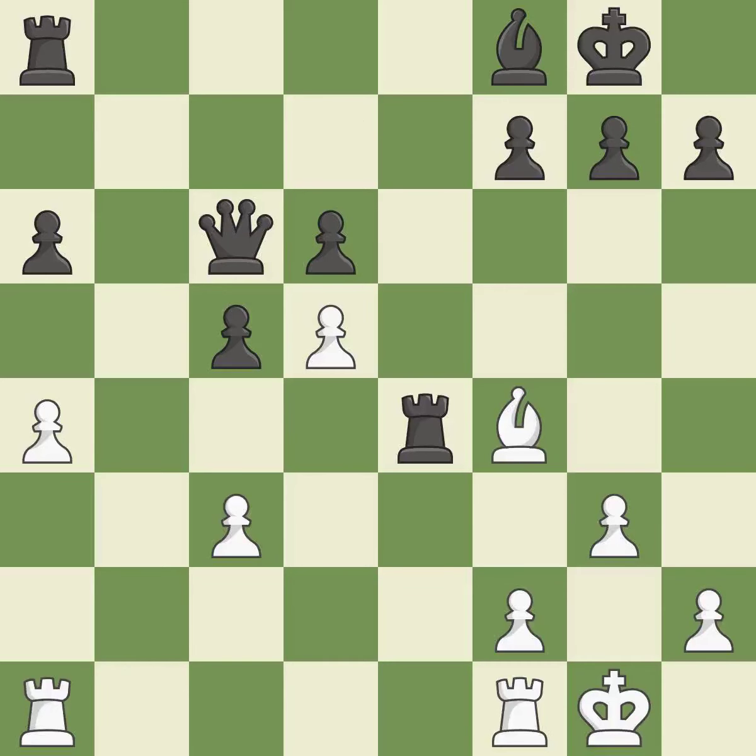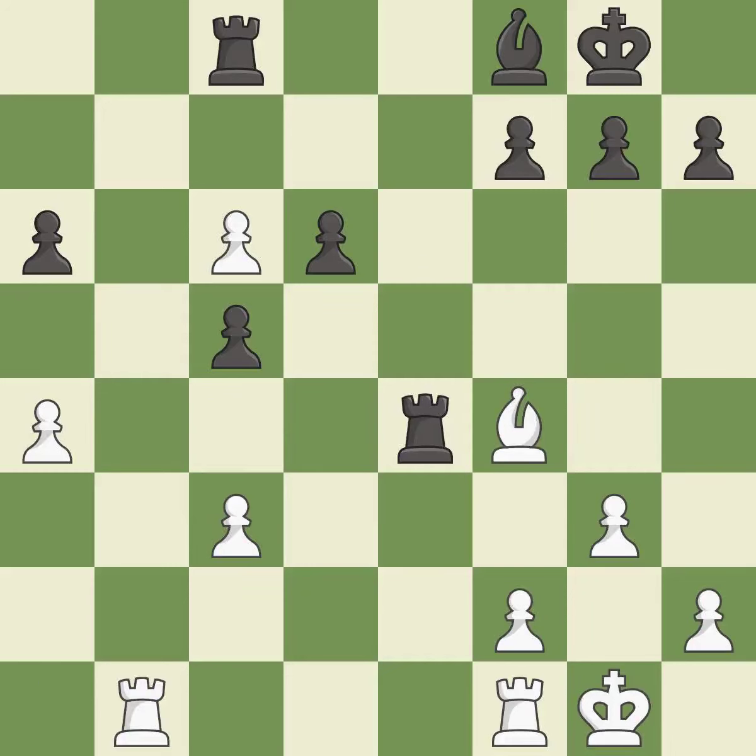This maintains the balance in material with a good trade. This is the only move that works — it is best. Recaptures. This threatens to take an open file with a rook — it is best. This activates a rook by developing it off of its starting square. This is the only good move; it is a great move. This takes an open file, a common method for activating a rook — it is best. That pawn was free for the taking — it is best.